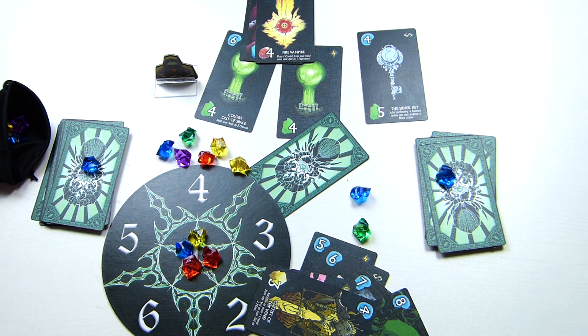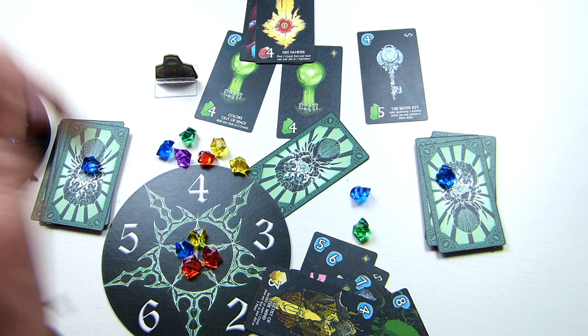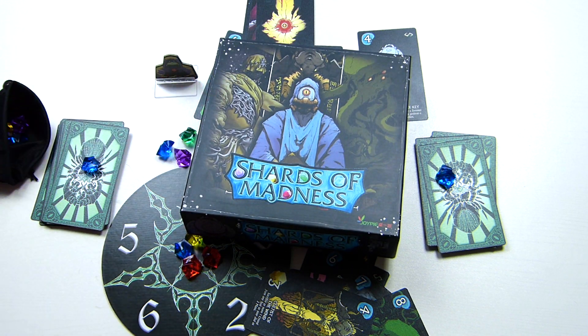That played out well, but that was on easy mode. There's medium and hard to try next. You can keep replaying levels trying to beat your score. The solo game plays very differently to multiplayer — in multiplayer it's a lot of trying to outwit your opponent. If you want a short, sharp solo puzzle that plays really quickly, Shards of Madness is really cool. Look out for it — hope you enjoyed this presentation, thanks for watching.